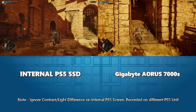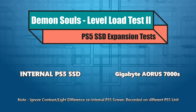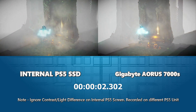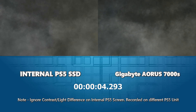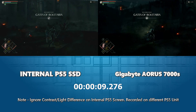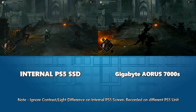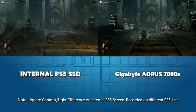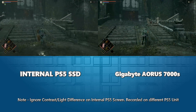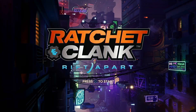Let's move on to loading from another archstone — this is loading to the start of the game from the nexus once again. Same save spot, loading exactly the same, different storage media. Near-enough identical — can't fault them, they loaded at the same time. The Gigabyte Aurora is keeping pace beautifully with the PS5 internal SSD. We'll move on to our next game: Ratchet and Clank Rift Apart.